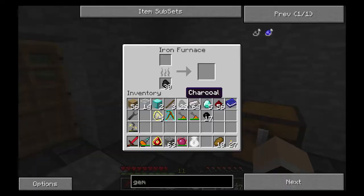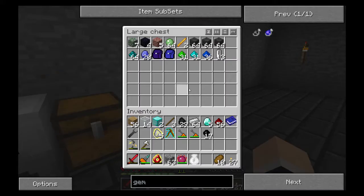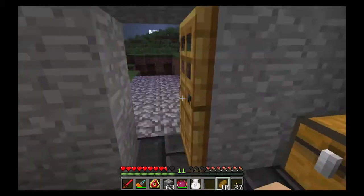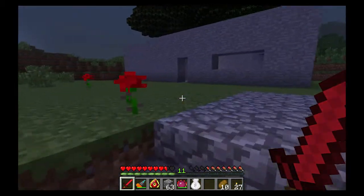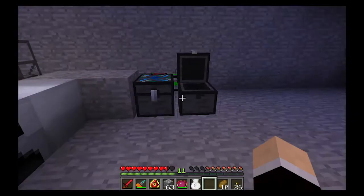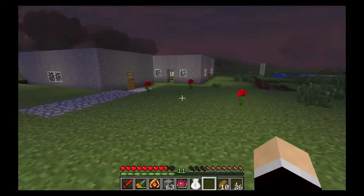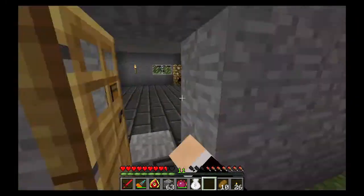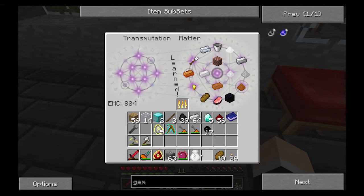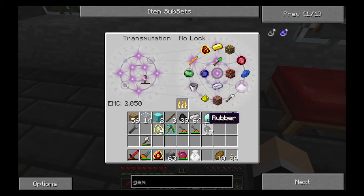I'll dump all the stuff I'm not using. I can even dump used tools — I didn't know it would let me, but it works. That's going to give me a little bit of extra EMC. I'll dump some of these other tools I have — I swear I had a shovel somewhere. There it is. I know I have a shovel — I saw it last episode and thought, what am I going to do with a shovel anyway?